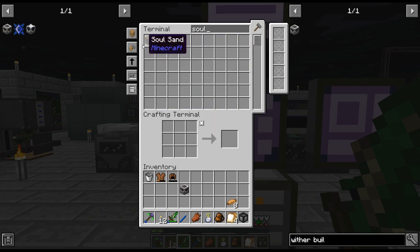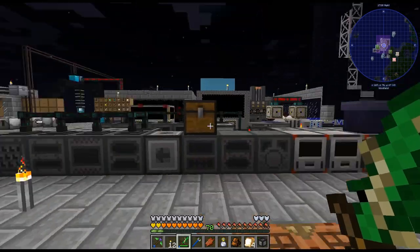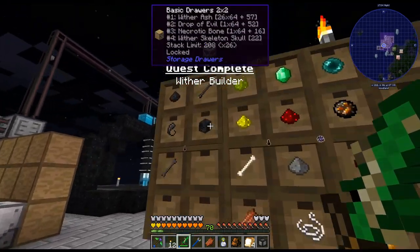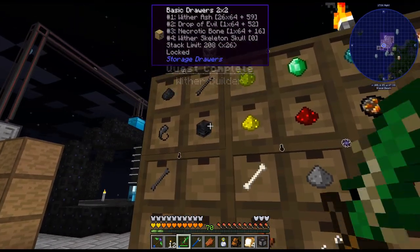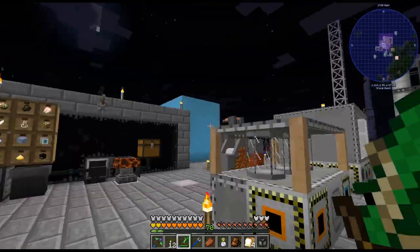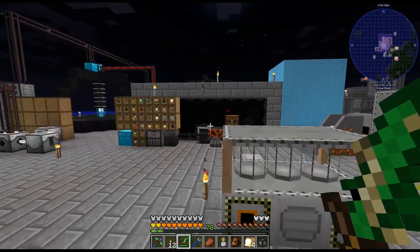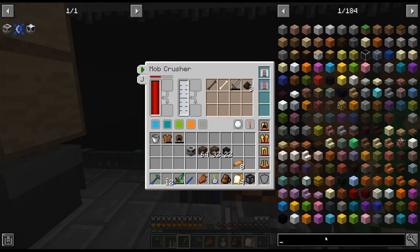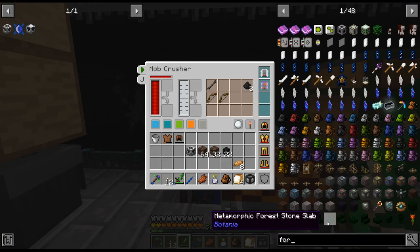I used a whole bunch of soul sand, didn't we? Then we also have those wither skulls that we're getting — to 22. I just used a couple more in there, we used three, so not super fast. But it is what it is. Oh, is there such a thing as fortune on those? Like a fortune add-on? Is that a thing?